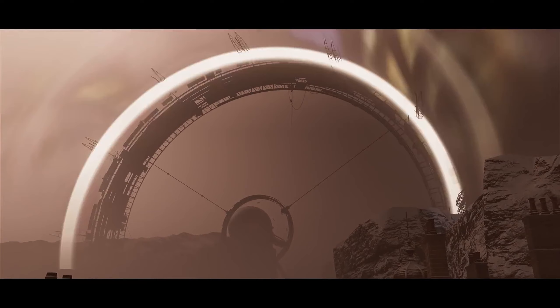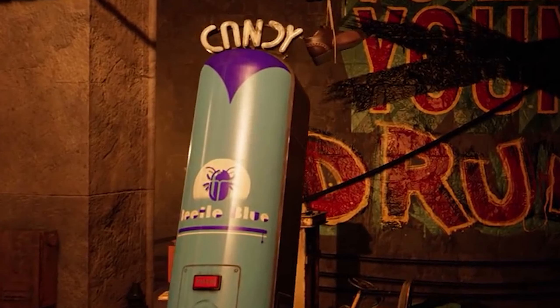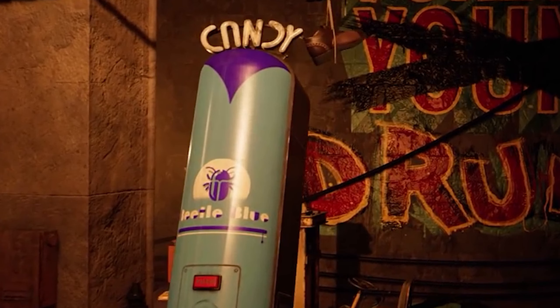We see Colt, our main protagonist, in what looks like a neon casino environment of some kind, followed by Colt loading bullets into a strange firearm. Pouring your ammo into your gun is pretty unorthodox, but still cool nonetheless. Then we see a few of the island's goons that we will be encountering throughout the game, including these characters wearing wolf masks of some kind, but we'll return to them later.